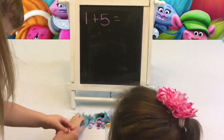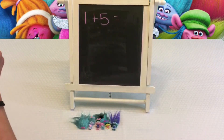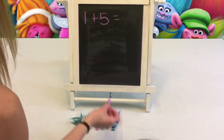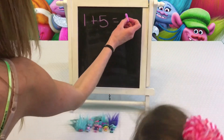Equals! How many is that, Liam? One, two, three, four, five, six. Six! Very good! One plus five — one, two, three, four, five — equals one, two, three, four, five, six. Six trolls!